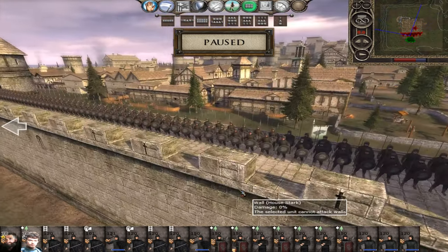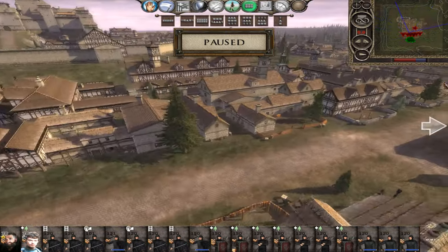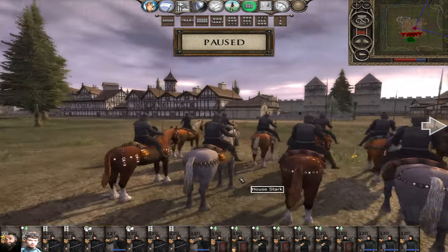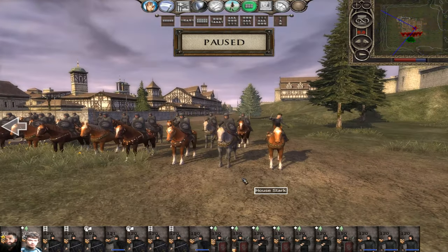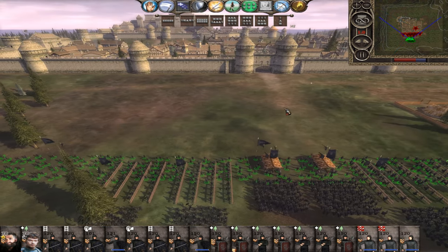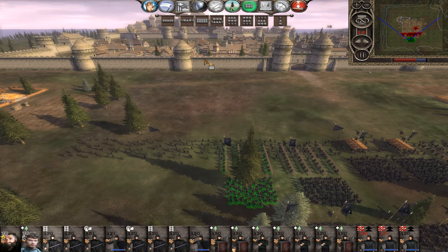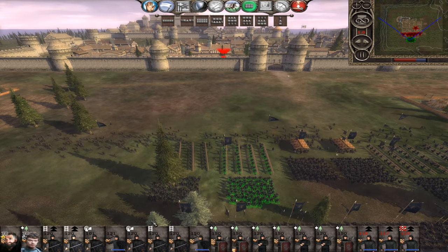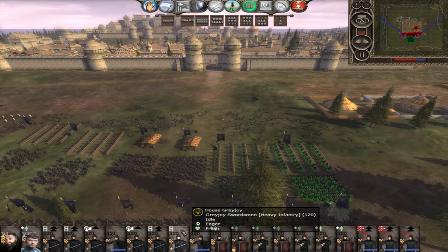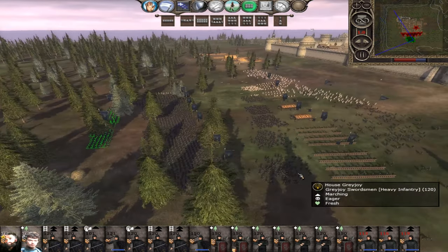It's a fortress - we need to move up two battering rams before we can make our way in. Victarion Greyjoy, the senior commander, is going to take this one, while his nephew Theon is second in command. Bran is in Winterfell. Let's move everyone up and start the siege of Winterfell. So we've gotten rid of Rickon - Rickon is no more. Once we get rid of Bran, if we're victorious here today, which I imagine we will be - it's 60% in our favour - that means Robb and Sansa are the only two left in the family.